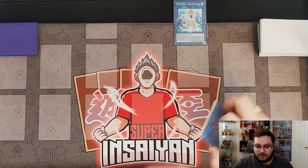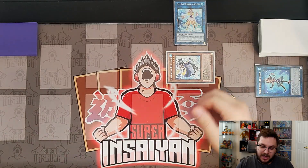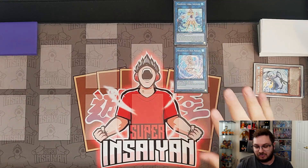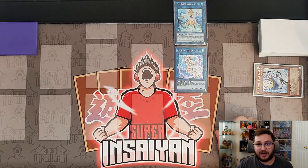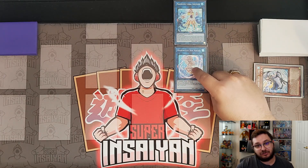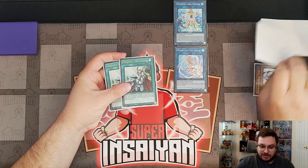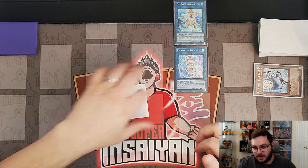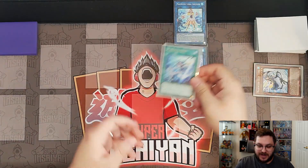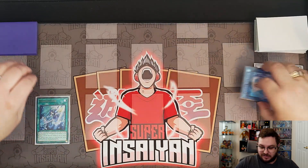Now that we have the Coral Anemone, we activate its effect to grab our copy of Blue Tang, then use the Blue Tang to link into our copy of Sea Angel. This is why we didn't use the Blue Tang effect yet — we're going to use it now to chain block the Sea Angel. We'll go Sea Angel as chain link one and Blue Tang as chain link two. We're intentionally going to miss the Blue Tang just to show you it does not matter, and then the Sea Angel will resolve and add us our copy of Dive.